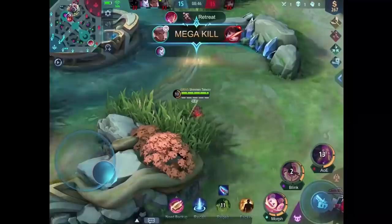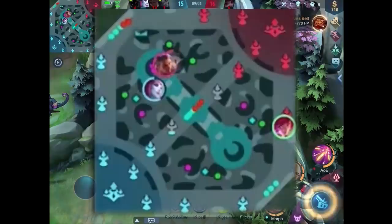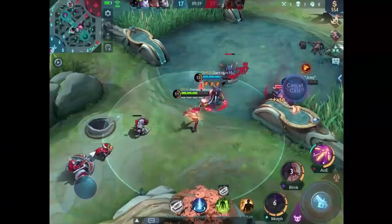Two of our teammates died because they were chasing way too deep in the enemy base, so I'm just gonna go here and maybe give this bot lane a little nudge and take this tower too. Looking at the mini map it seems like the enemies are still trying to get the turtle — they're very distracted right now and I'm very rich from the gold the tower gave us.